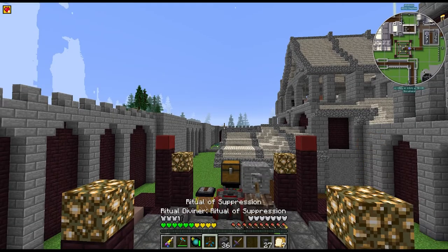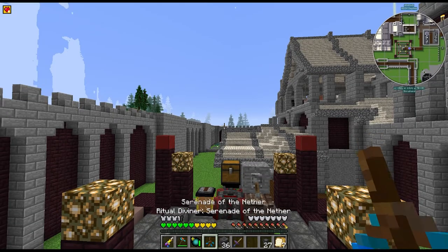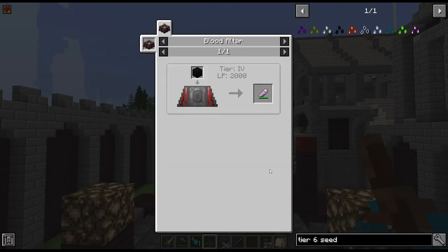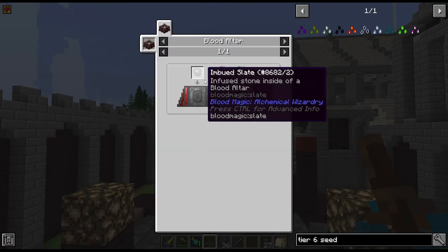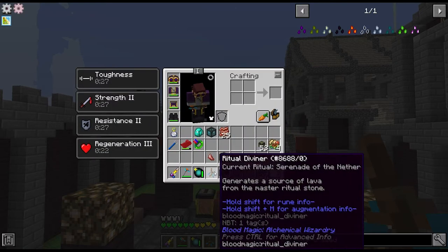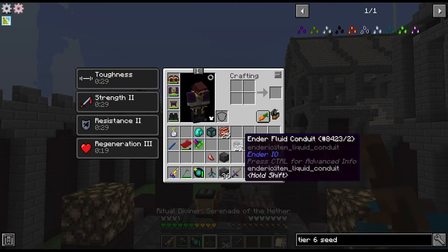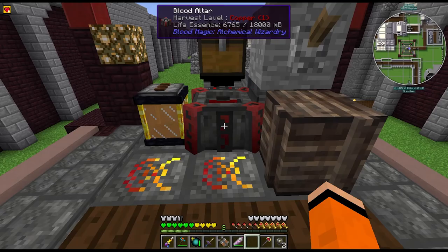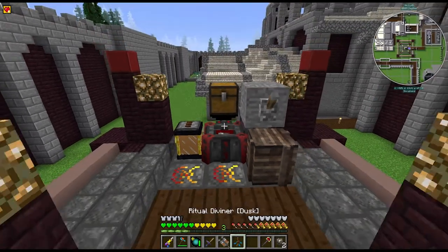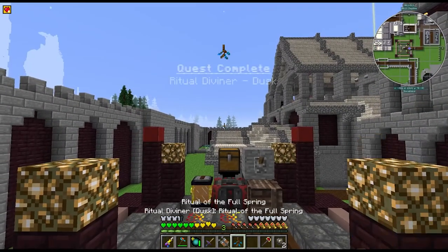I was wondering why the ritual wouldn't show up and I remembered we need a dusk ritual diviner, which is the upgraded version. In order to get this we're going to need demonic slates — that's the tier 4 slate, which is an imbued reinforced blank slate. I'm just going to farm enough of those to upgrade this diviner and then we'll come back and start the ritual. Alright, I've farmed up the slates to upgrade the diviner. Now we can start to build our ritual here.